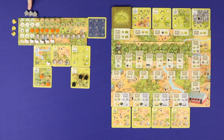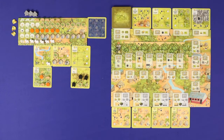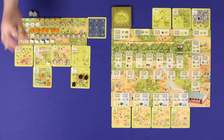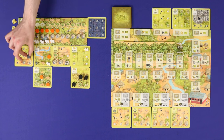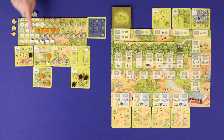In Atiwa, players are families of fruit farmers in the Atiwa district of Ghana, trying to expand their family's population and capabilities while working within the local ecosystem. Over seven rounds of play, players will take actions to expand and build houses, bring in wild or domesticated animals, plant trees and fruit, work with the fruit bats, and ultimately expand their population of families, all the while keeping them fed. The player who earns the most points over seven rounds will win the game.